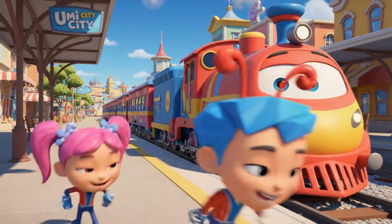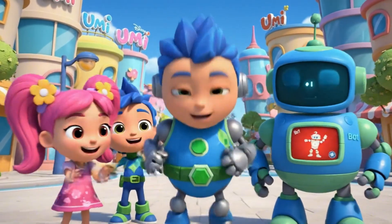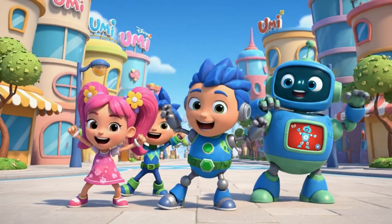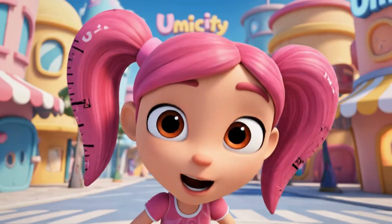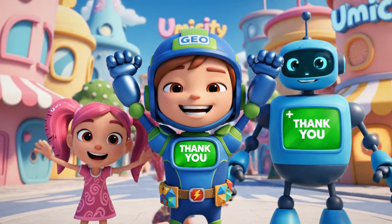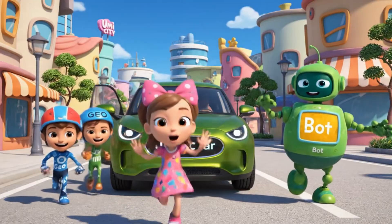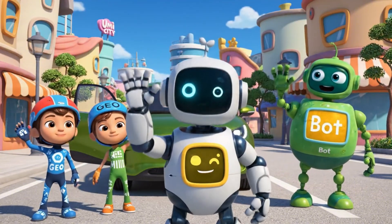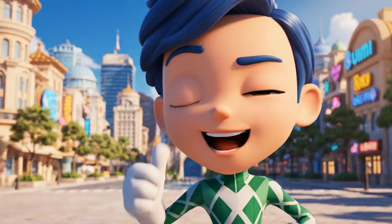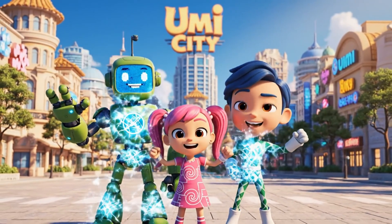Beep boop! Mission success! And the biggest win goes to our Umi. Let's celebrate. Umi City Express is safe and time is flowing correctly. Always remember that weight and height are everywhere. Keep your eyes open for heavy and light objects every day. We will see you on our next super math mission. Beep boop! Thank you for your help. Bye-bye, Umi Friend! Beep boop! Farewell! Always keep your Umi Force strong. And keep measuring the weights. Beep boop! Over and out.